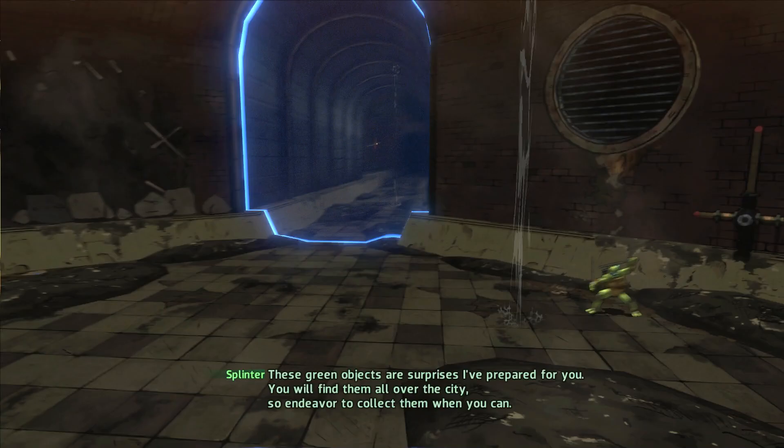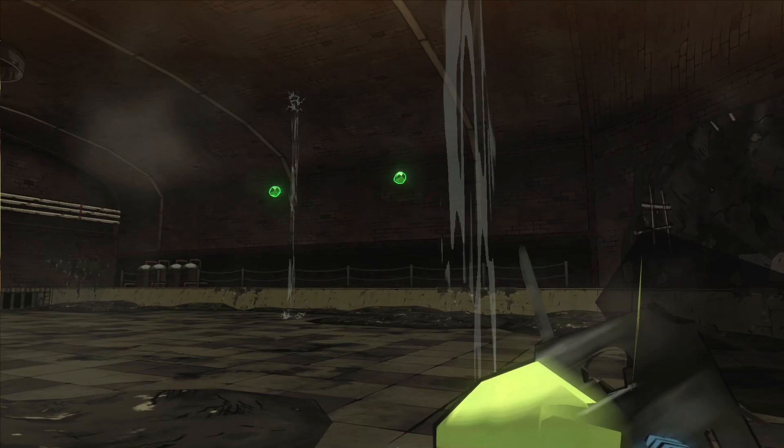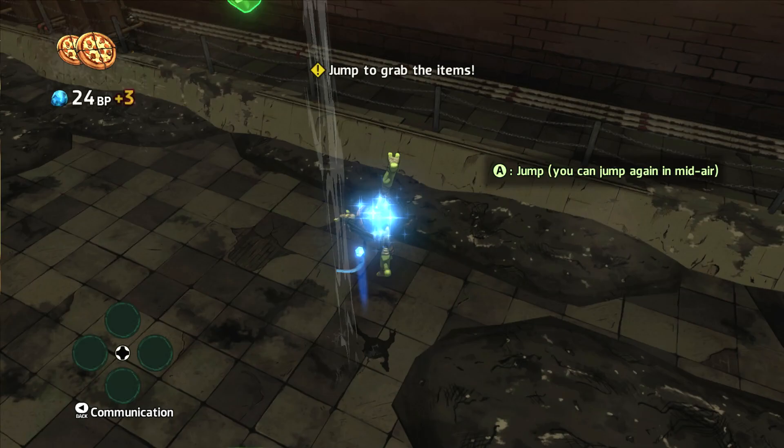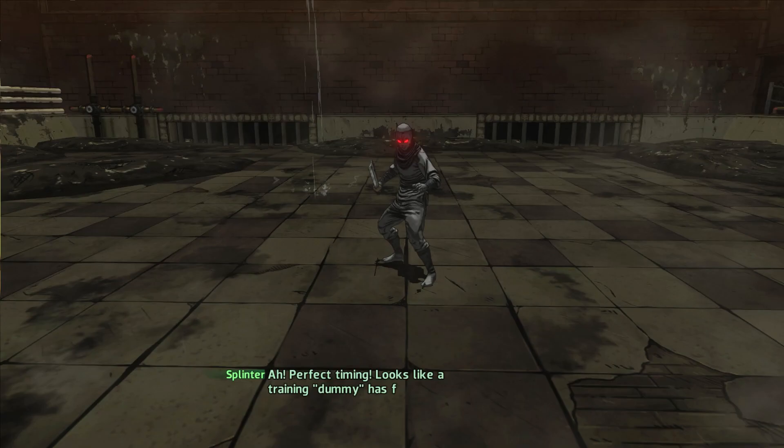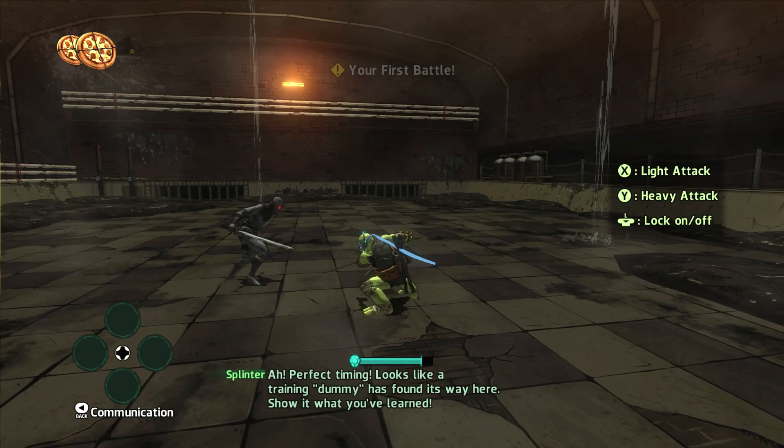Collect that green object over there. These green objects are surprises I've prepared for you — you will find them all over the city, so endeavor to collect them when you can. So I'm assuming it's like points or things to do — power-ups maybe. Oh, the Foot Clan! Looks like a training dummy has found its way here.